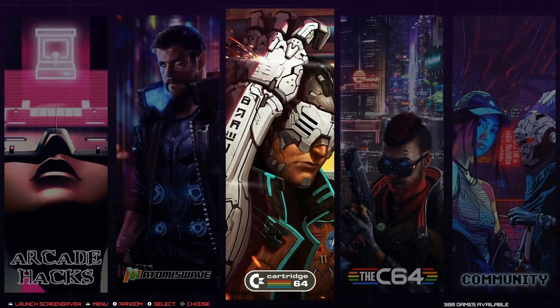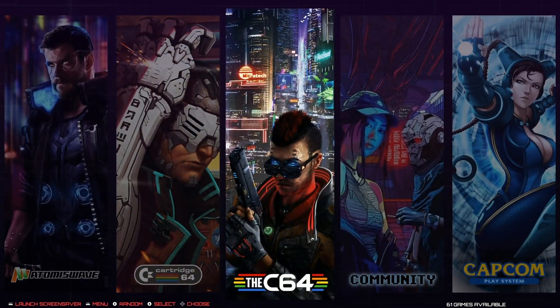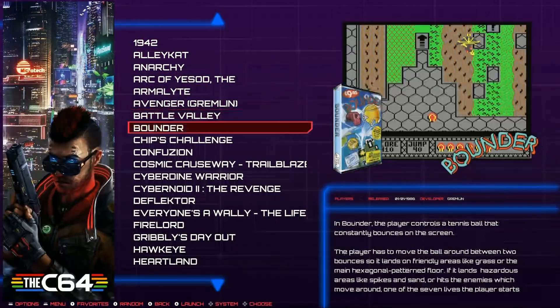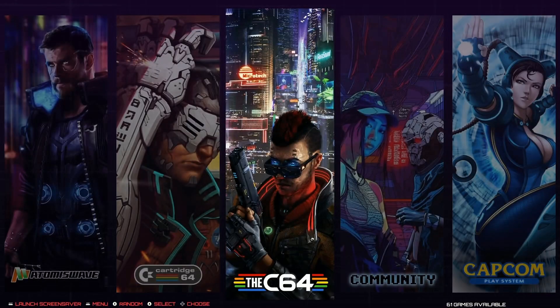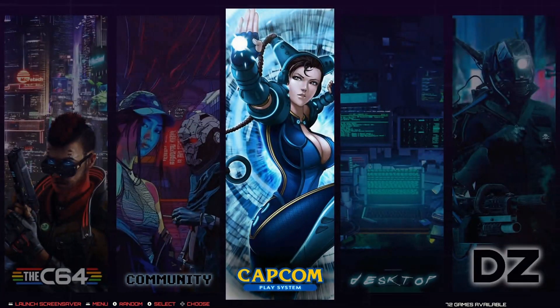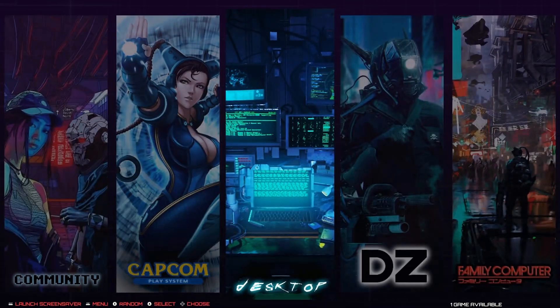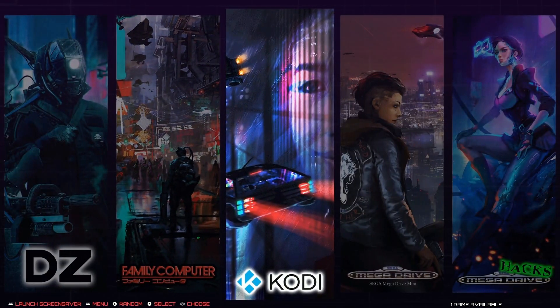AtomsWave has 618. Commodore 64 cartridge has 388, and the normal Commodore 64 has 561. Community-based games are all from the community. CPS games cover CPS 1, 2, and 3. Desktop is your Pixel desktop. Family Computer has 242. Kodi is installed.